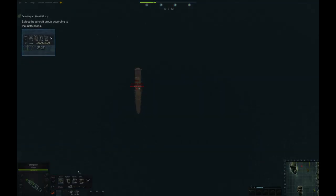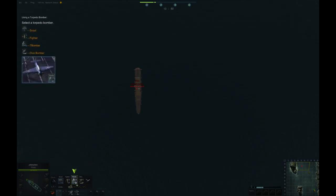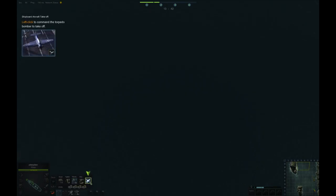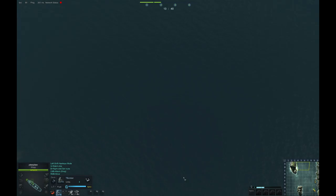Direct your scout back home. Now select a group. Another attack! Select a torpedo bomber and prepare the deck. Set deployment amount. Let's take off. Pay attention to your altitude, recruit!